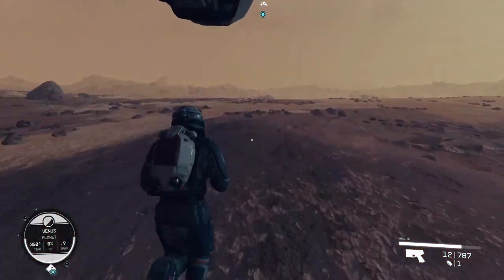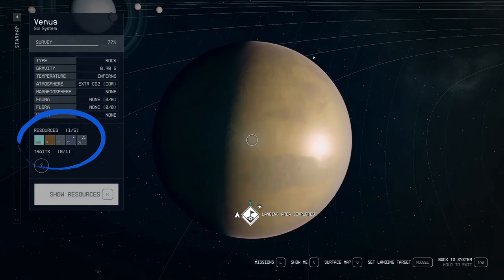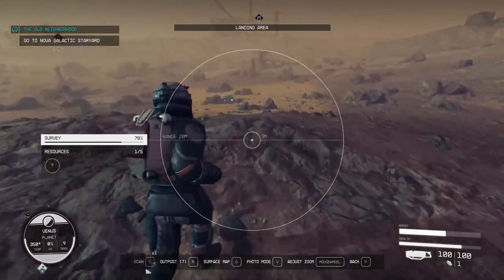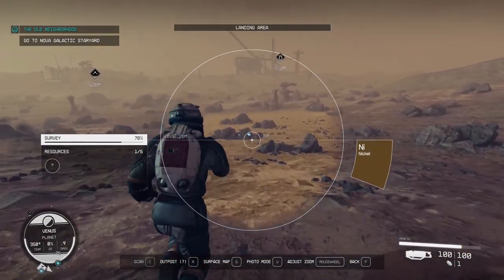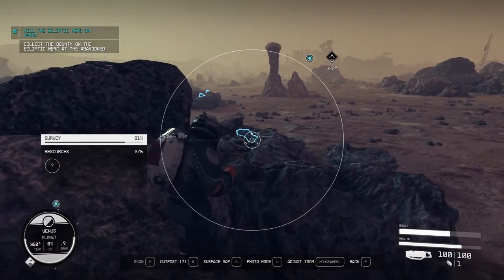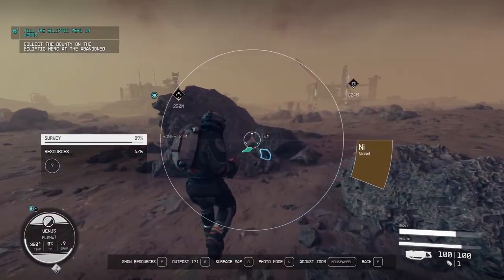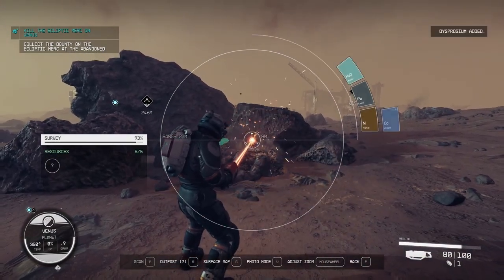The resources available on Venus are water, nickel, cobalt, lead, and dysprosium. After the incident, I spawned back in with one resource already discovered, so I'm not sure if that was maybe a glitch. Water was the one that auto-populated for me as discovered, but I actually never saw it on the planet — these would come from fissures like what we saw on Earth. I almost immediately located nickel, and then I found the cobalt. I snagged some lead, and lastly I found a single dysprosium on my way to the planetary trait.